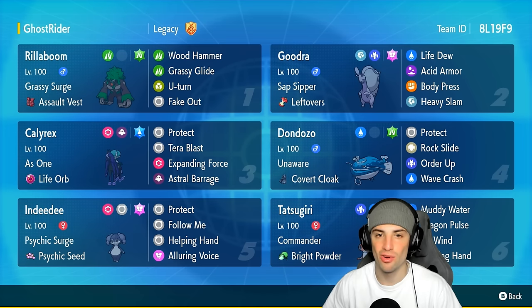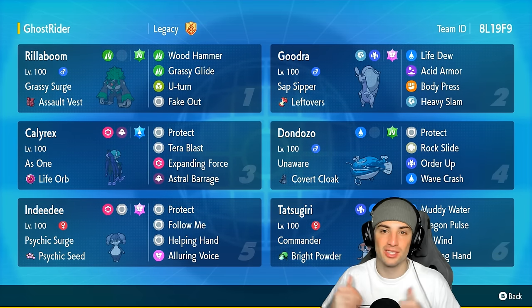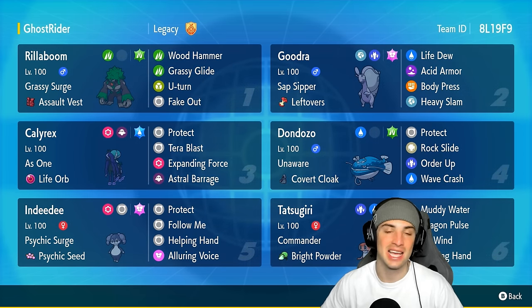Goodra is a nice bulky Pokemon — Acid Armor, Body Press, Heavy Slam — can't go wrong with this Pokemon. If you want to run the team yourself, the rental code is at the top right-hand corner. If you enjoy today's video, don't forget to smash that like button and subscribe to the channel. Without further ado, let's hop to our first match showcasing Don Dozo and Tatsugiri in Regulation G.